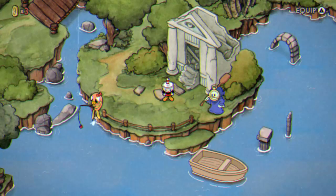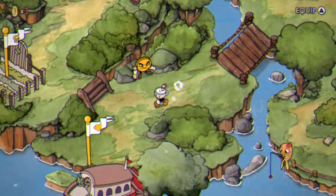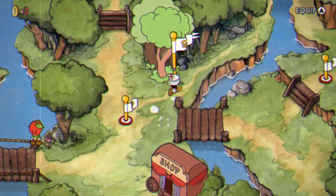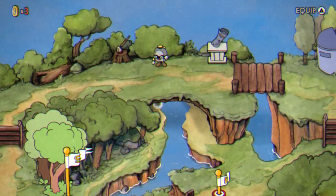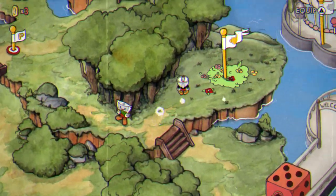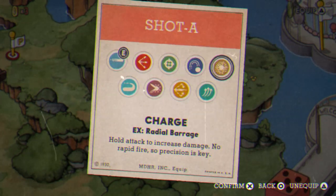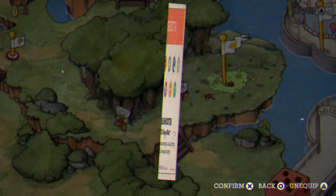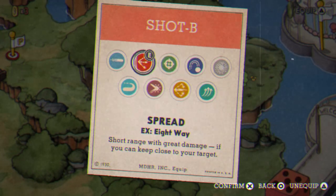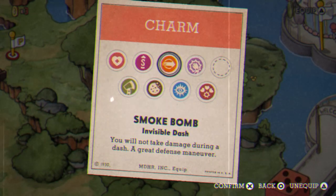I'll make another point for people that have the Delicious Last Course about how to beat the cow — I already forgot her name, but it doesn't matter because I'm an expert. What you want to do before you enter the battle: always have the Peashooter — well, no, don't have the Peashooter, it's good but don't use it. If you have the Charge, then use the Spread Shot, then Support One, and then use Smoke.